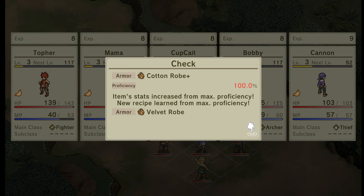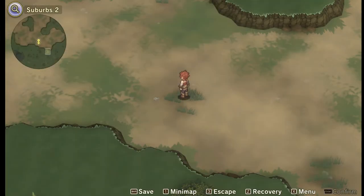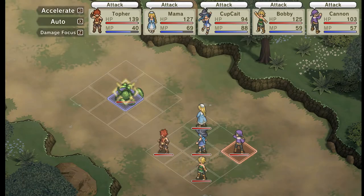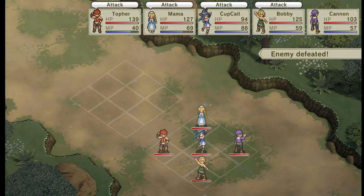Another cool thing — we increase proficiency as we use items. We already had items equipped when we created the characters. Now we are 100% proficient in cotton robe, which unlocks the velvet robe recipe. The good thing about proficiencies is not only does it give you additional skills, but it also opens up the way for new recipes. That's another great thing about the grind mechanics of this game.